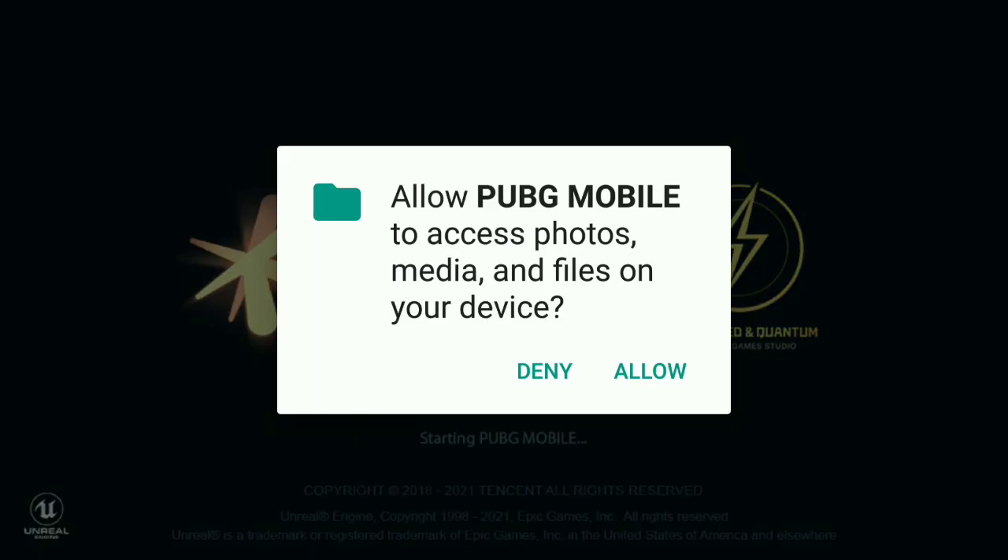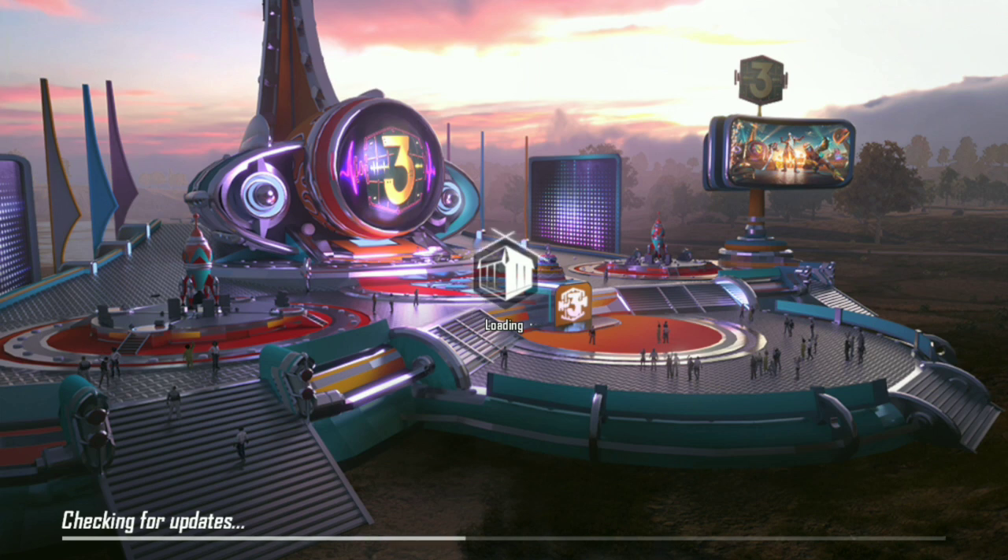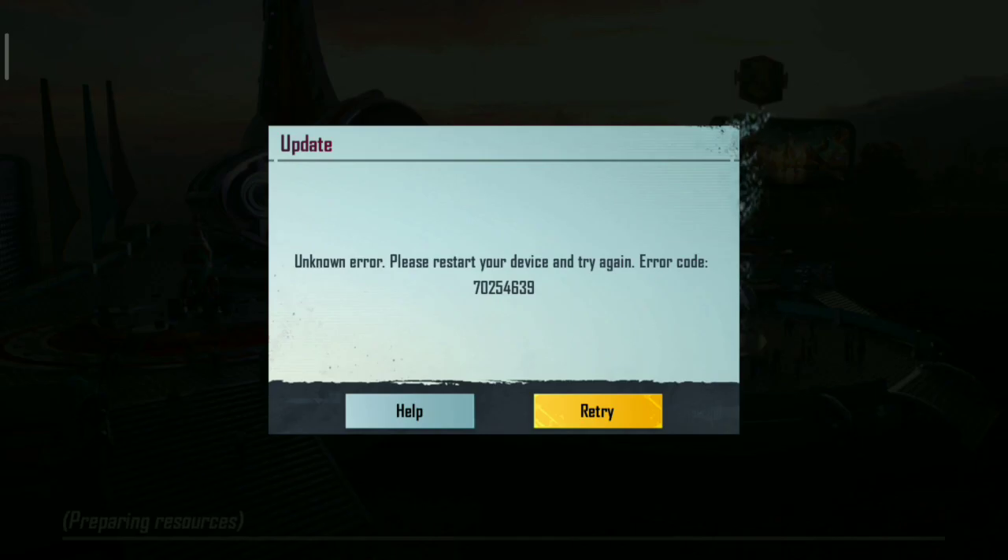When you install the app, you can click on the permission. You will see the permission request from the app. If you click on check for update, you will be correct. If you click on the app correctly, you will be right.